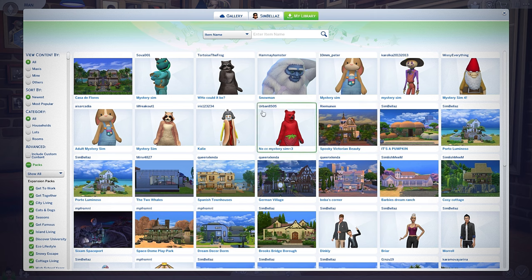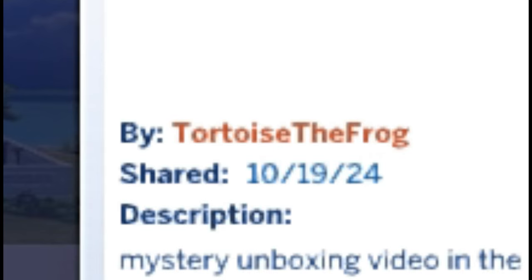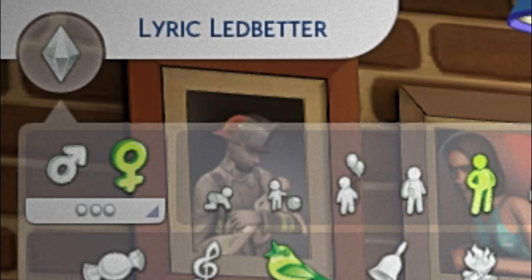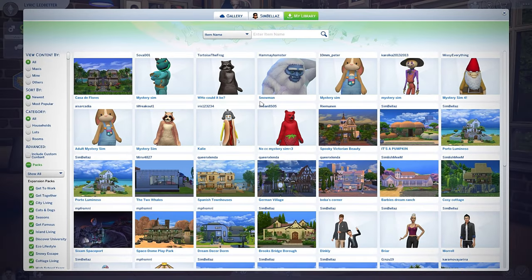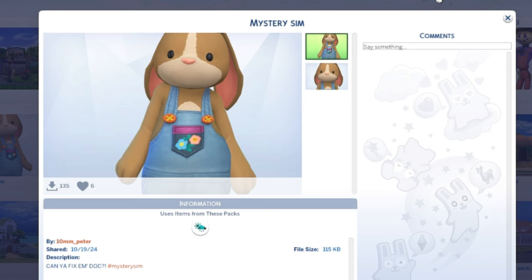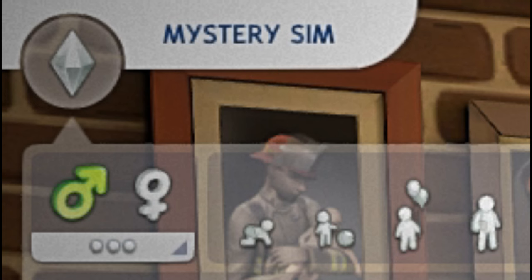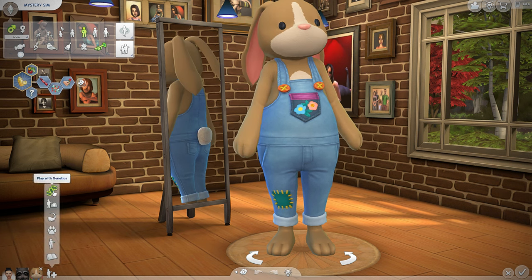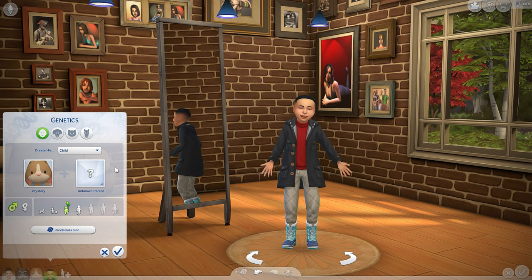Let's move on to another mystery sim. This one is the tortoise — the frog made this one. Who the heck could it be? This one actually has a name: Lyric. And then we're gonna go with the bunny. This one is also called MysteryeSim. Let's have these two make a beautiful child for us.